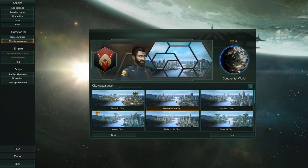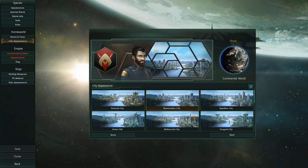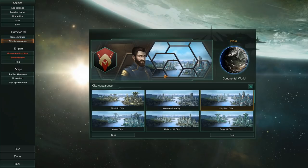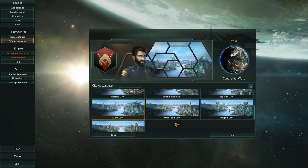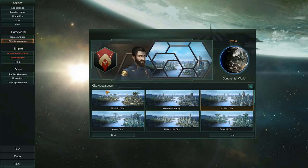Then we have city appearance — this is all background stuff. We can pick any sort of background we want. It is not really important. All it does is in the communication window or in our government screen, we'll be able to see what the background looks like. So go for the one that looks the most badass — which is, of course, the reptilian one, in my personal opinion.